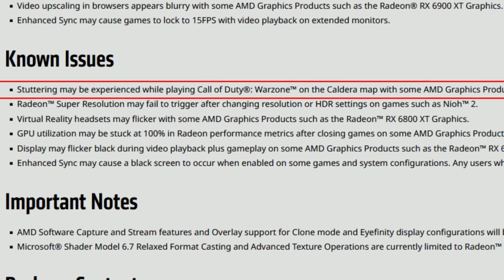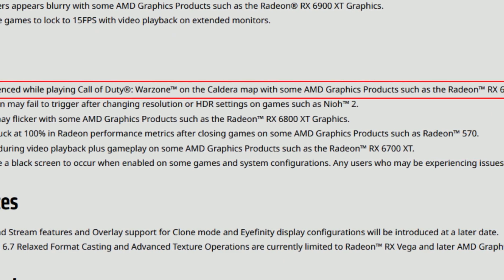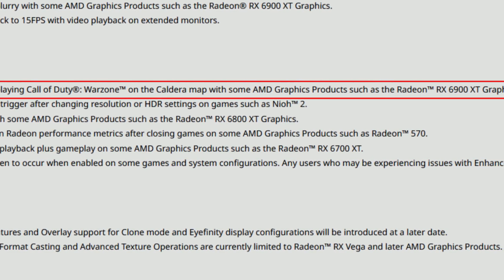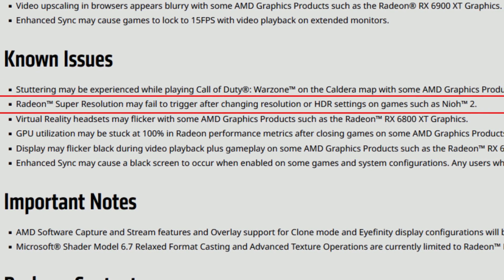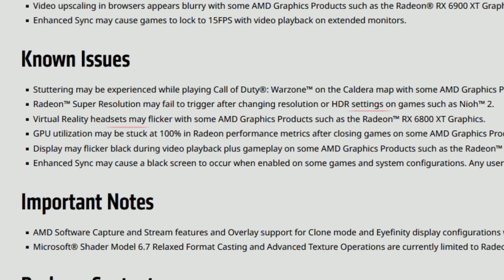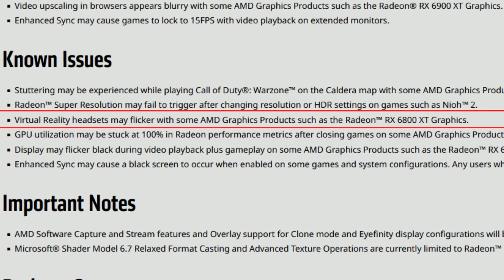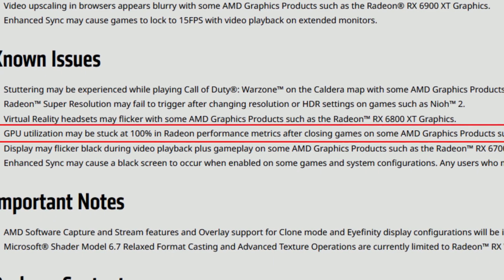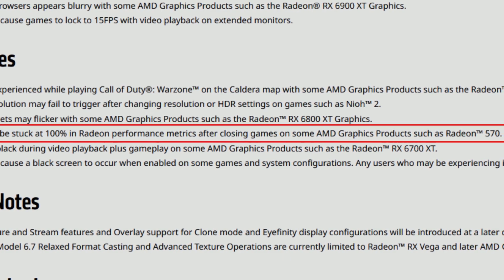The first known issue is stuttering that may be experienced while playing Call of Duty Warzone on the Caldera map with some AMD graphics products such as the Radeon RX 6900 XT — this issue still stands. Radeon Super Resolution may fail to trigger after changing resolution or HDR settings on games such as Anno 1800. Virtual reality headsets may flicker with some AMD graphics products such as the RX 6800 XT. GPU utilization may be stuck at 100% in Radeon performance metrics after closing games on products such as the Radeon 570.